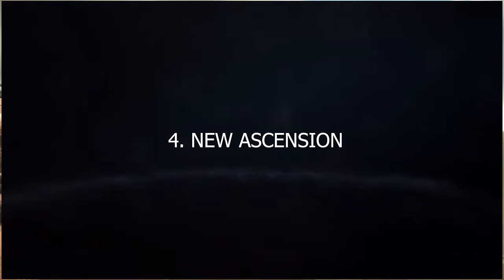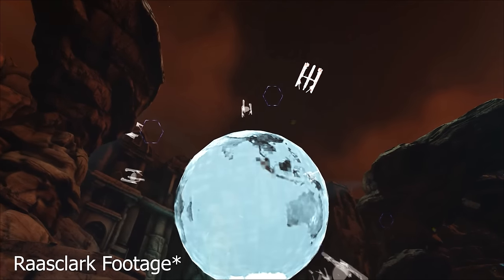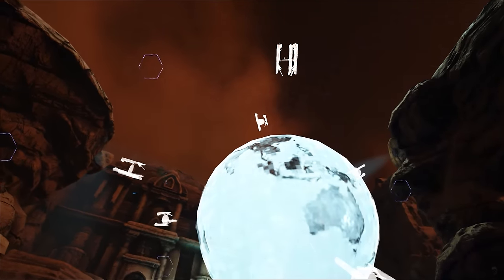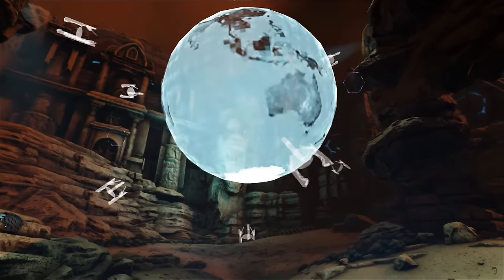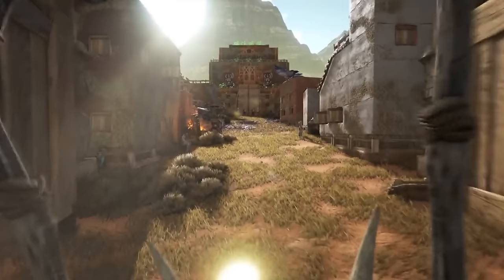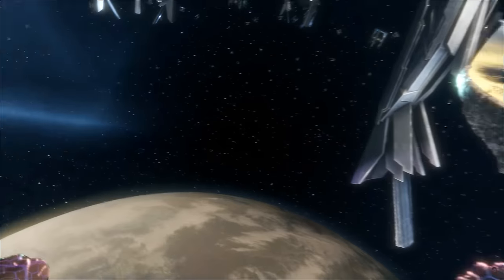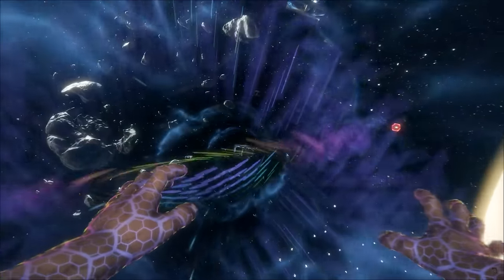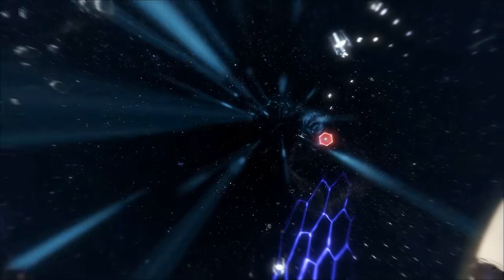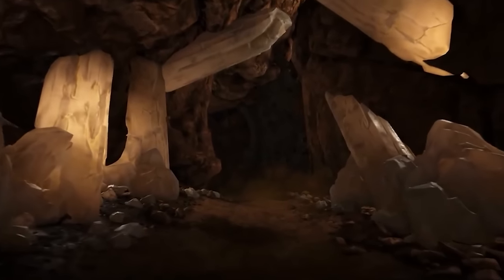Up at number four, we have the new ascension for Scorched Earth. We actually got a Scorched Earth ascension towards the tail end of Ark Survival Evolved with the Manticore boss, but it was only a cutscene and wasn't a huge story arc. For Scorched Earth in ASA, I'm expecting a full-blown ascension similar to the Island — multiple stages and a big boss fight at the end — possibly related to the new cave. It sounds like originally when Scorched Earth released they had a big ascension planned but ran out of time. A new ascension would mean extra player levels for official players and lots of new story content and notes to collect.